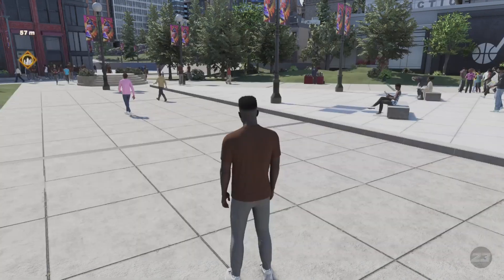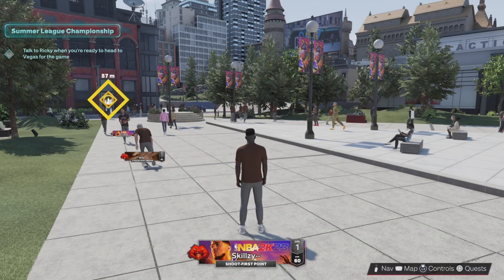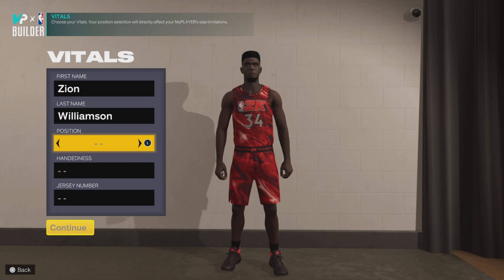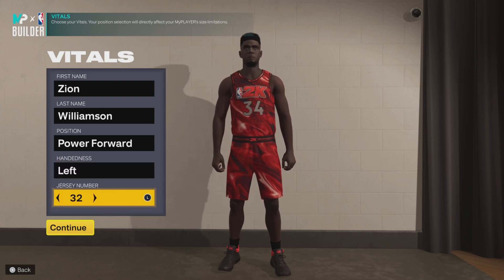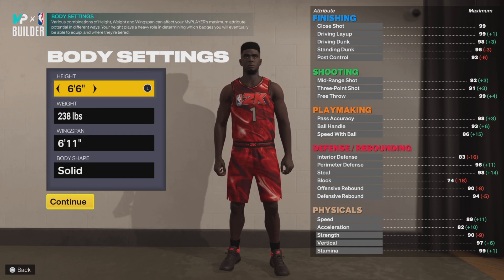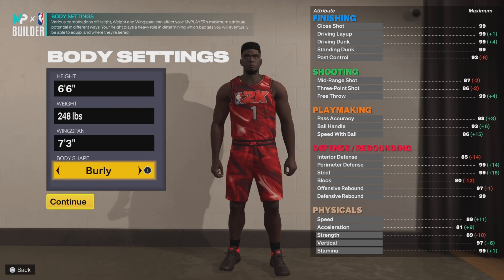Now let's jump into the Zion Williamson build so you can play like him and not just look like him. The name is of course Zion Williamson, position is power forward. I think he's left-handed but I'll go left, jersey number 1. For body settings: height 6'6", weight 248, wingspan 7'3", and body type burly since Zion's a big guy.